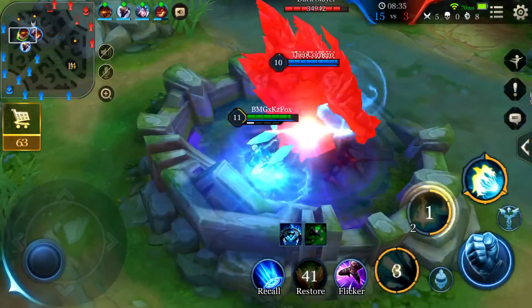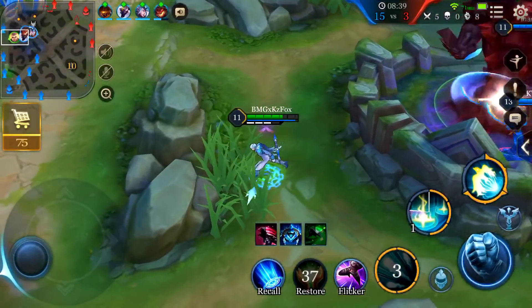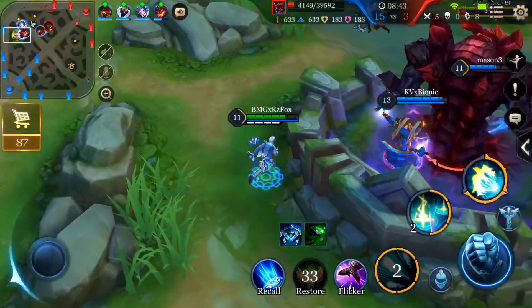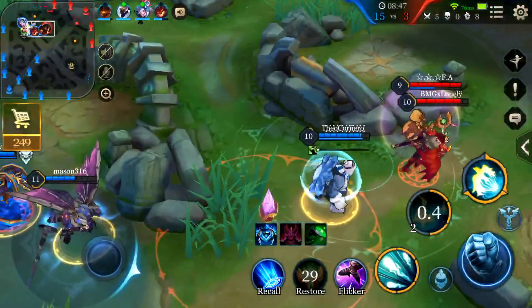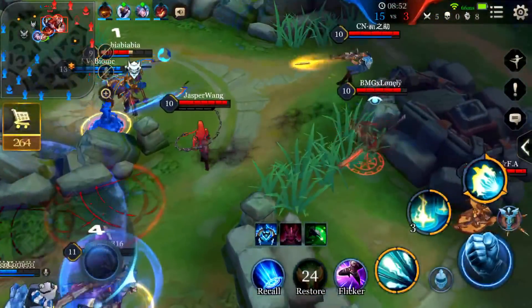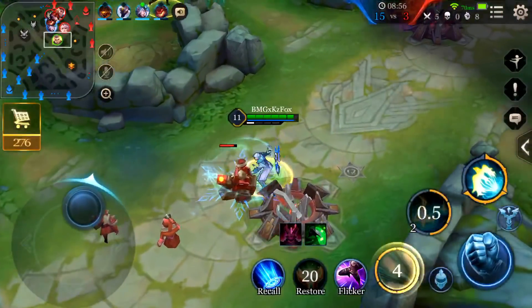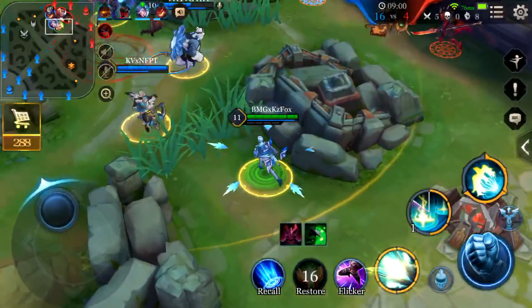From here out you want to play safe — you don't want to get killed by the enemy because you're going to give a lot of gold to the enemy team if you end up dying. They're going to get a shutdown on you. Notice here my choice is to clear the mid wave first and activate my passive, and then join the fight afterwards. Now at this point I have my whole passive ready.